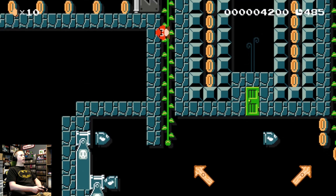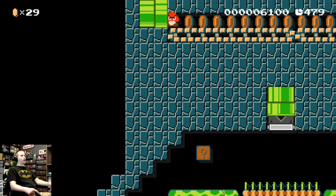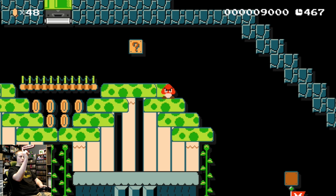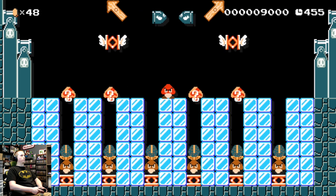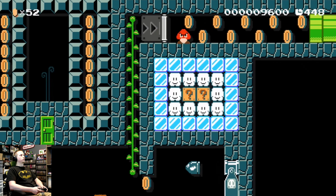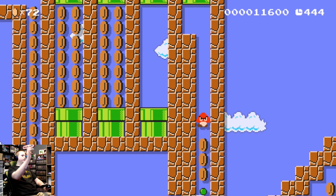Boom, first try! The game made a noise — oh, that's because I went the wrong way again. I remember now: door number two is the correct door, but you have to go up and to the right. So I'm going to jump on this one here — boom, there we go. Yeah, that bell means I went the right way, and right down here is the exit.